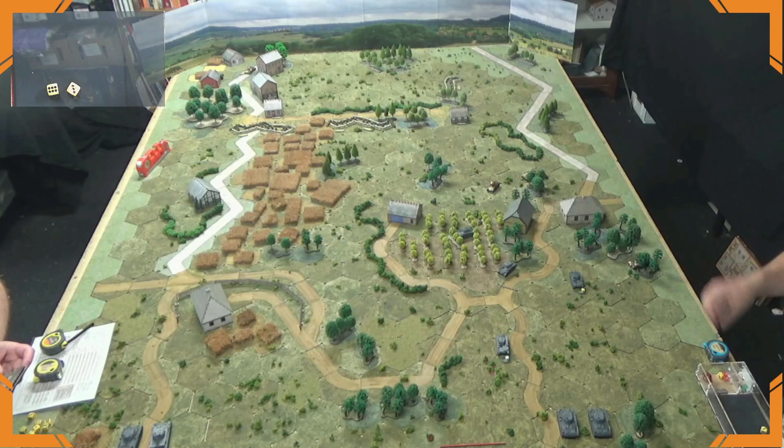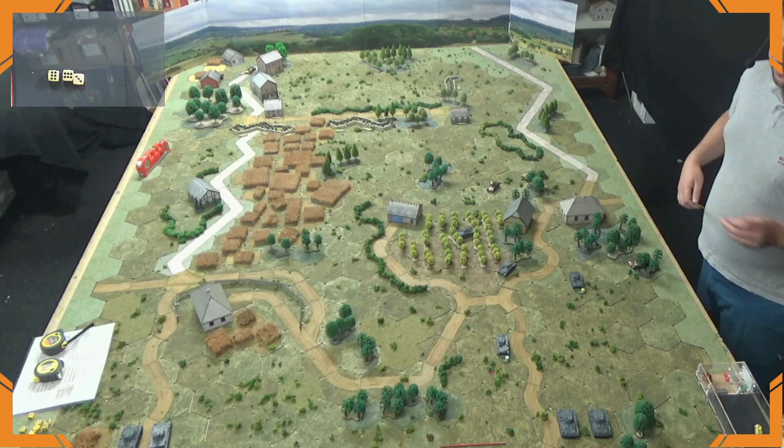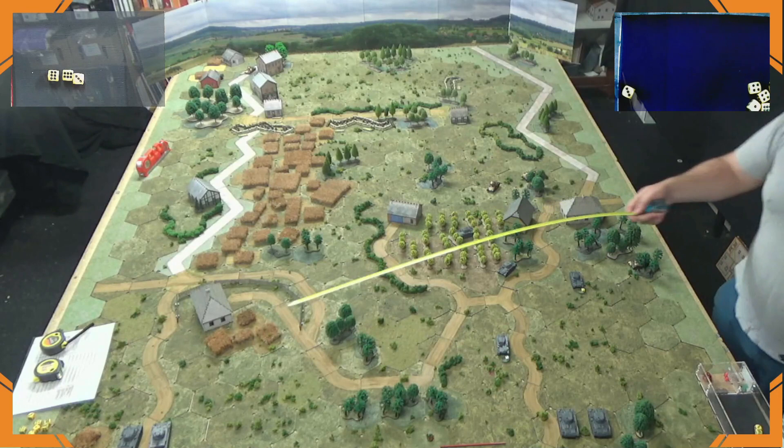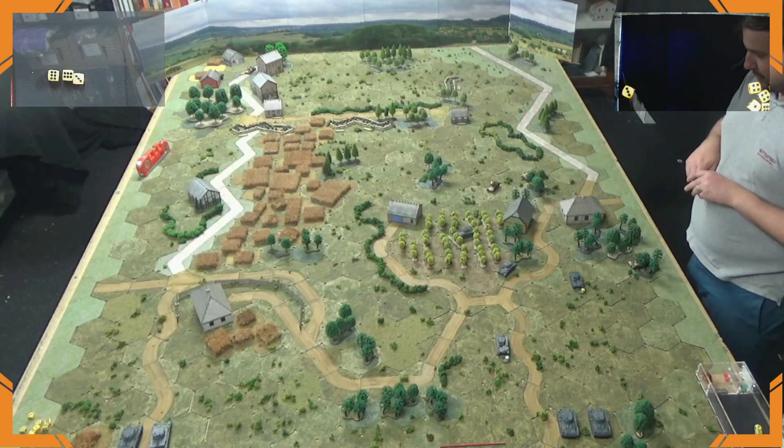Rolling 3D6 plus 4 for orders gives way more than needed, so Lance doesn't bother tracking it — roughly 19 orders. A Panzer III and Panzer IV are deployed on one end, two more Panzer IIIs on the other, reinforcing the tank battle that has erupted across the table.